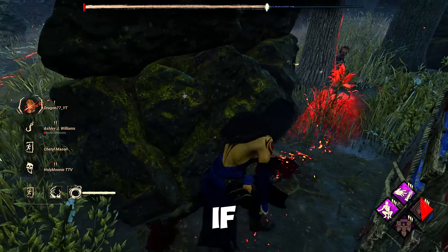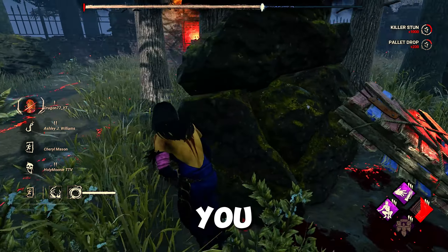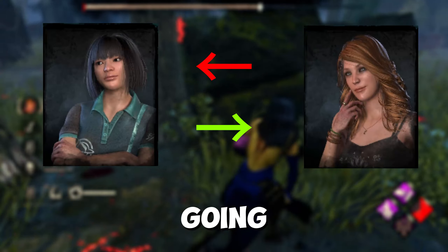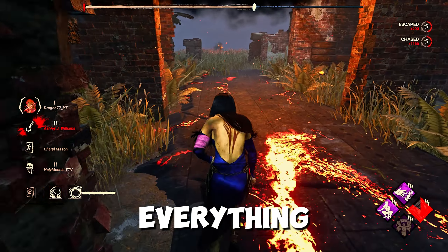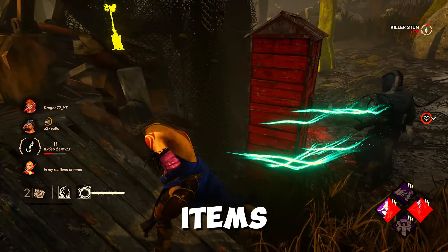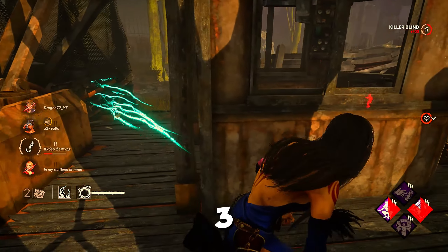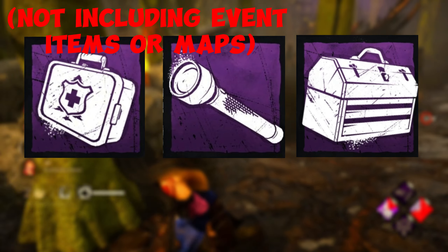Fang's teachable perks are very handy ones for a beginner. I would suggest going with Fang over Kate. However, it depends on you — if you're going for a more passive side, go with Fang. If you want to go more aggressive and learn the map and pallets, go with Kate, since Windows of Opportunity gives you the ability to learn the maps.